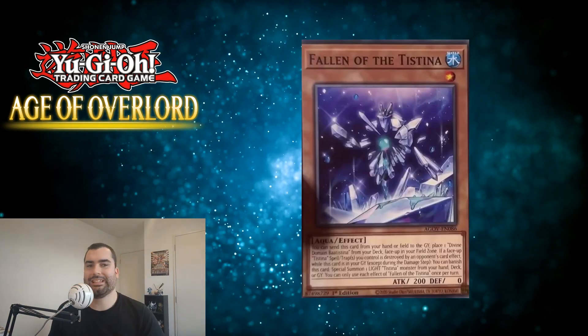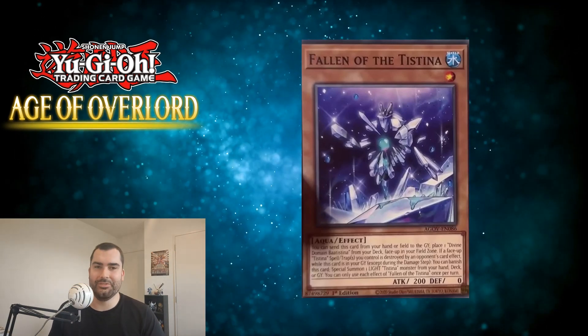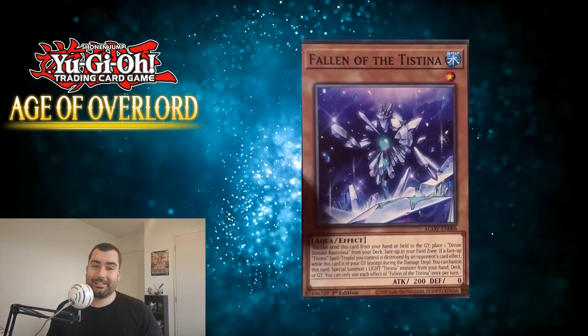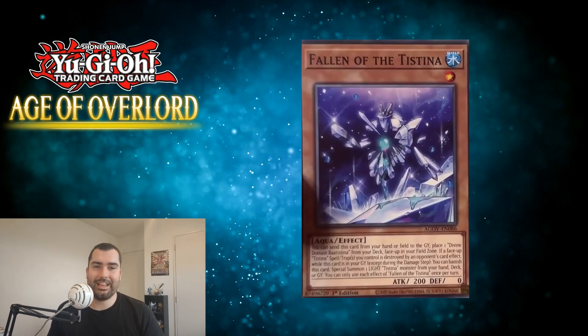We also got a whopping 7 Testina cards, which is a lot for some new TCG archetype support. And they were good — until they weren't. So let's just go through them in order of set number.